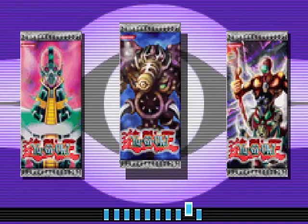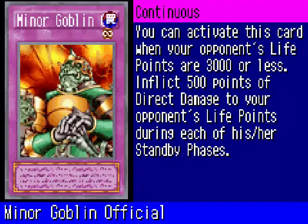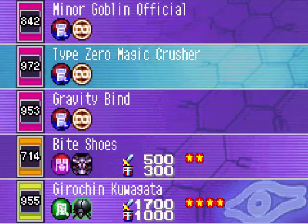Jinzo — Cyber Energy Shockwave — and Bones is history! That means I unlocked the Thousand Eyes Restrict Booster Pack. Let's see what I can pull from it. Minor Goblin Official: you can activate this card when your opponent's life points are 3,000 or less — inflict 500 points of direct damage during each of their standby phases. Sounds like a pretty good trap if your opponent is low on life points.